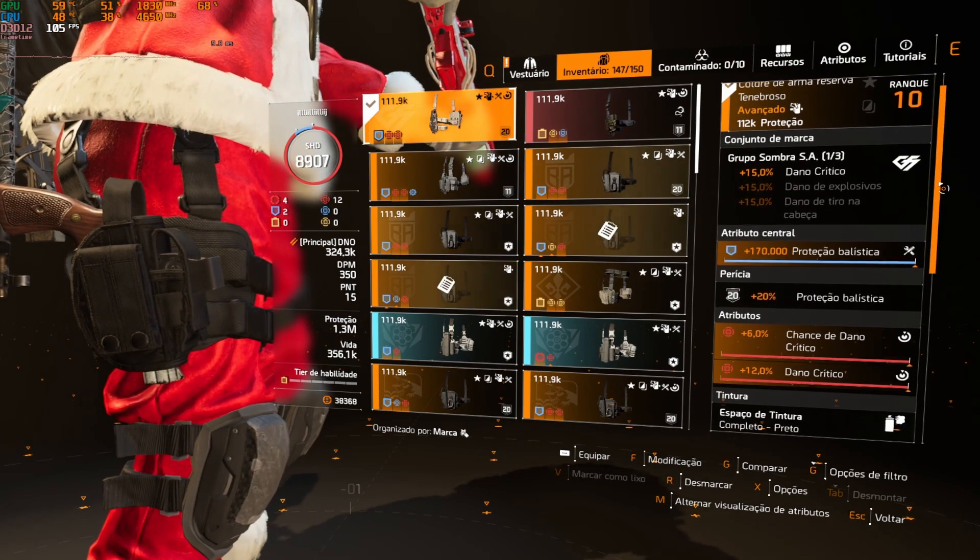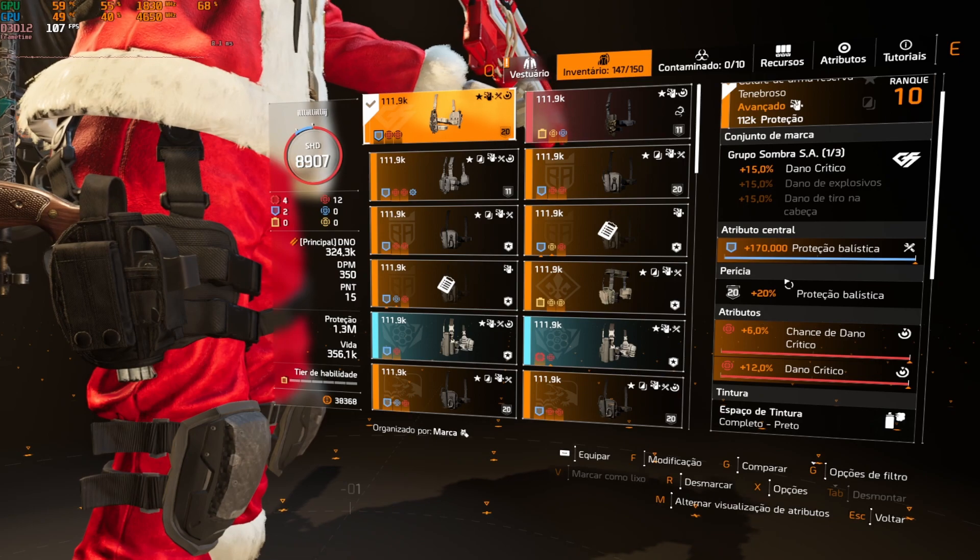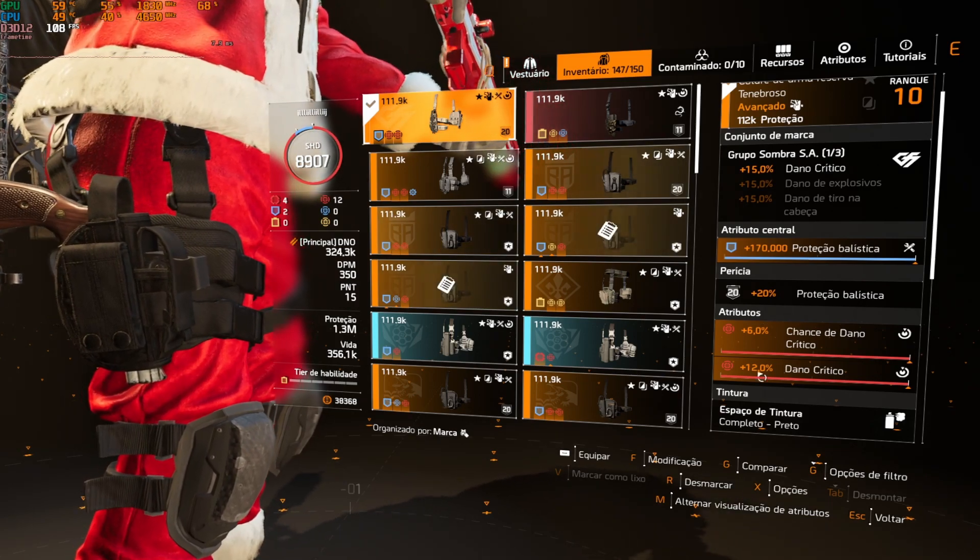Utiliza também o coldre do Grupo Sombra, vai aumentar em 15% o dano crítico da build. Tá com proteção balística, chance crítica e dano crítico.